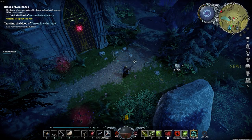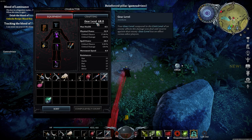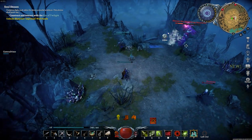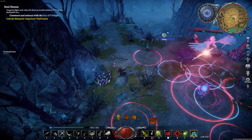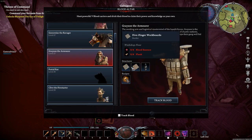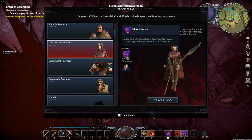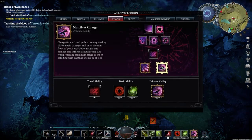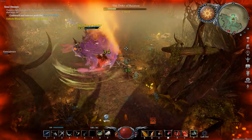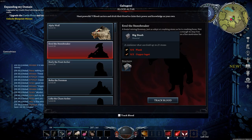The primary progression system of V Rising is your item level. Every item you have equipped has an item level, and that item level acts as both a power indicator and a hard progression gate. In order to craft better gear to increase your item level, you will need to take out specific bosses within the world. Each boss will have specific recipes — such as iron weapons, higher tier armor, and crafting tables — that allow you to create better gear, refine resources, or improve your castle. Just know that each boss will also have their own item level, and you will have to be within a certain item level of that boss to track it down and find it.